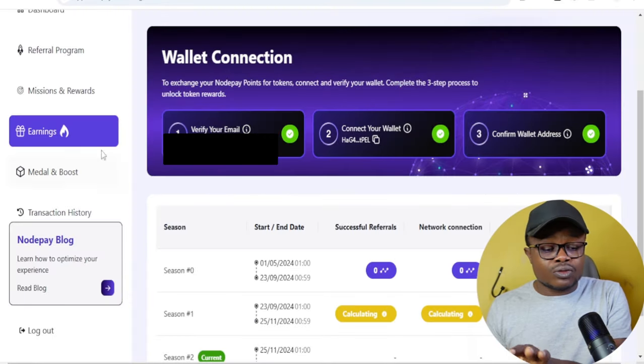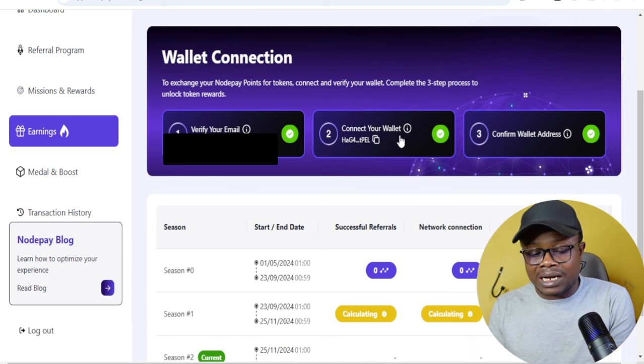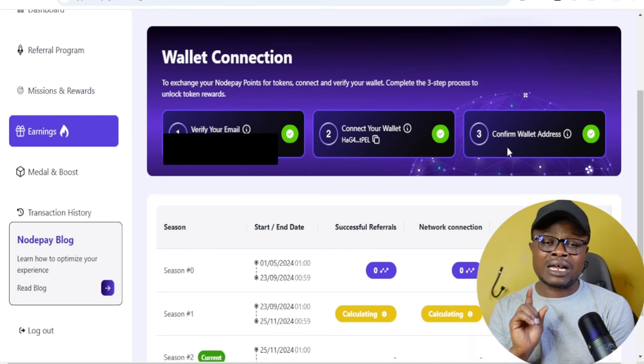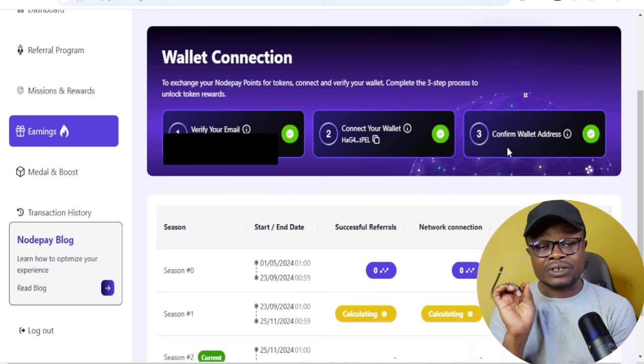Back to the dashboard — if you go to earnings, you'll see where it says wallet connection: email has been verified and wallet has been connected successfully. You can also see that the confirmation sent to our email has been verified. Make sure that you connect your wallet.